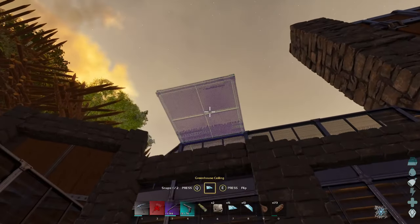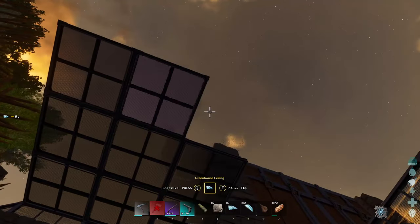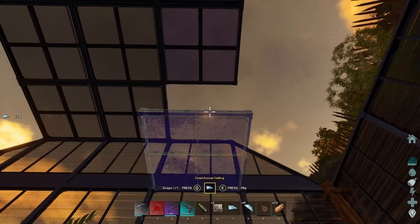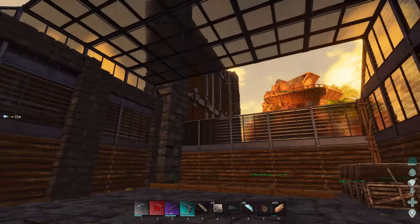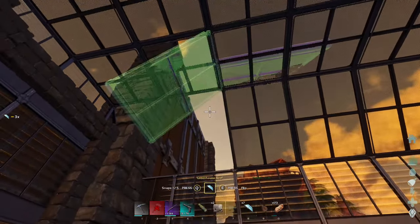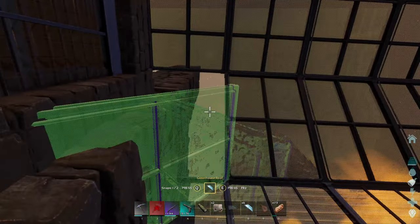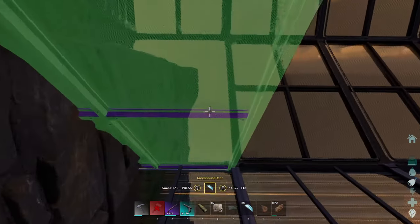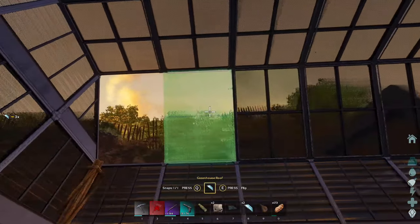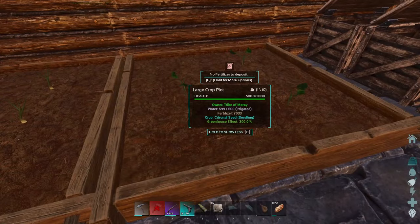Now I'm just trying to get a roof on it. I was jumping around thinking I had to do the whole way across, but it turns out I just had to take my time. I need to place the ceiling pieces. This should be the ceiling — yep! Now these should all have their greenhouse buff. Yep, 300%. You're all good.